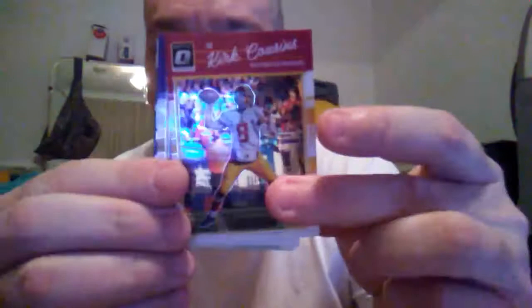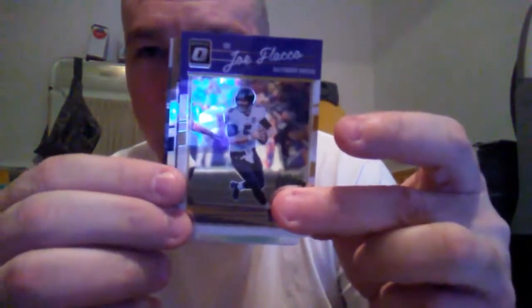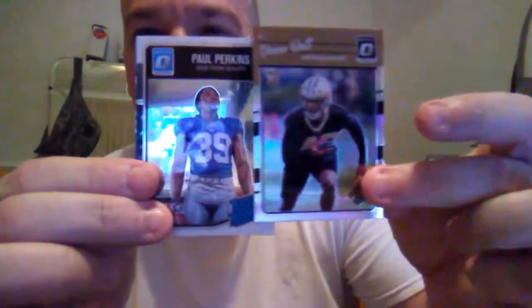We're down to one pack left — Kirk Cousins, Joe Flacco. We have a Vaughn Bell hollow rookie, and the last card will be Paul Perkins. So let's do a little recap right here of what we went through.